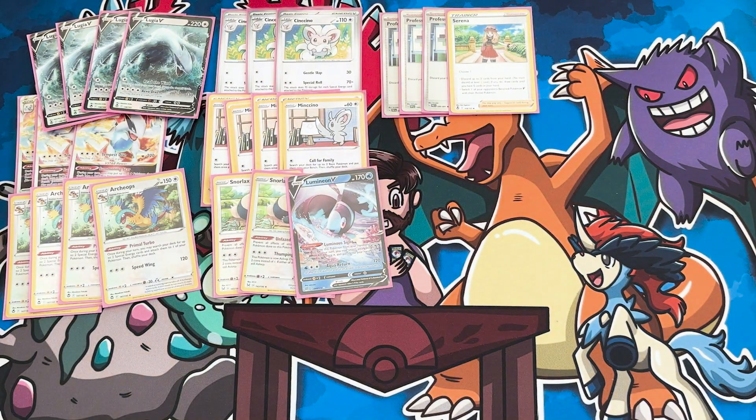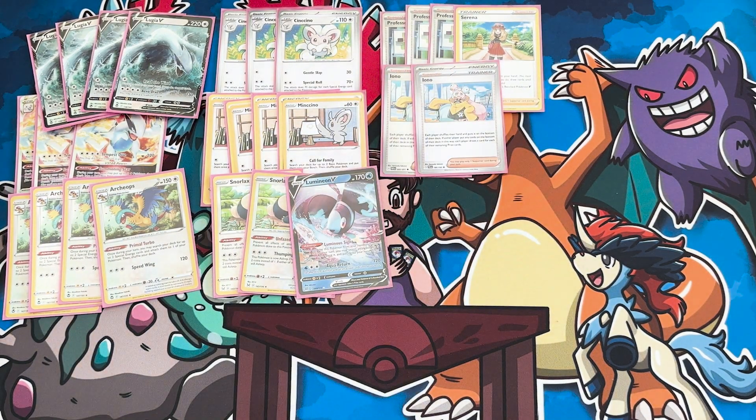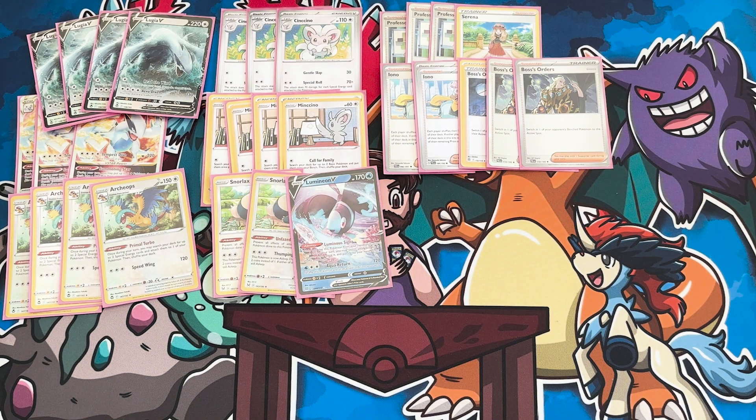In terms of supporters, we've got three-one lines — three Professor's Research and one Serena. I've seen this come up in Japan and it's a super clever tech, not only for the targeted discard so you don't lose your energies, but also as a pseudo-gust. With Lugia back and Arceus back, V Pokemon are coming back in a big way, and Serena can bring up V Pokemon. I wouldn't mind a 2-2 split, but since we're already running three Boss's Orders it's fairly heavy on gust. We've also got two Iono, so plenty of ways to disrupt and gust — you want to be attacking into the right Pokemon and not wasting attacks into single prizes.